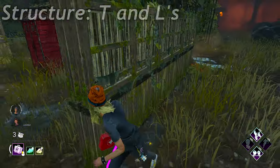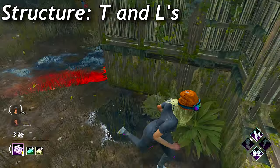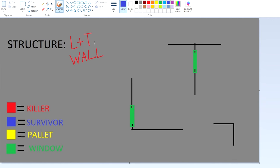TNLs are probably the best tile in the hardest tile category since it's the closest to a 50/50. I still believe that TNLs are more killer sided, but there are ways to make it survivor favorable. I'm going to leave this up for the drawing instead of just explaining it. The good old LNT wall — this is a perfect one to show in drawing because there's a lot of different ways you can run this.